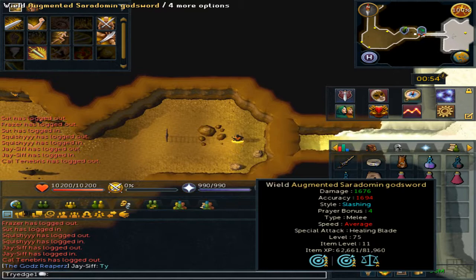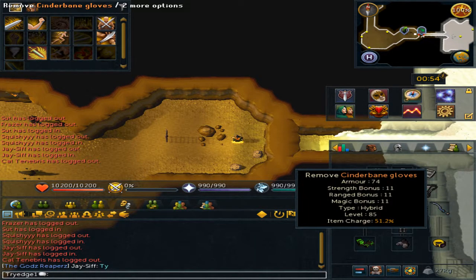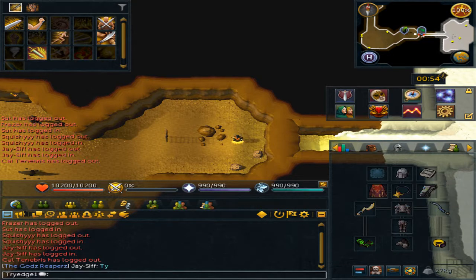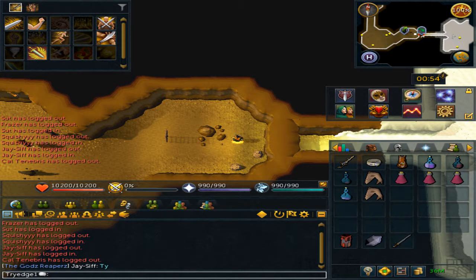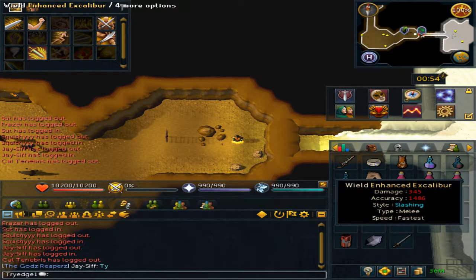Now for my inventory, I bring Dual Wield Melee, Cinderbane gloves since they can be poisoned, an Amulet of Souls, a Superior Scrimshaw of Vampirism for healing, 3 Super Restores, 2 Sharks, a Spring Cleaner, and Enhanced Excalibur.